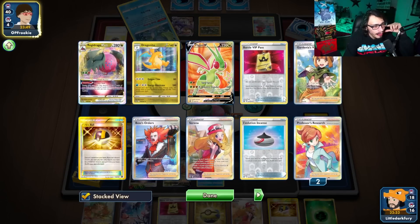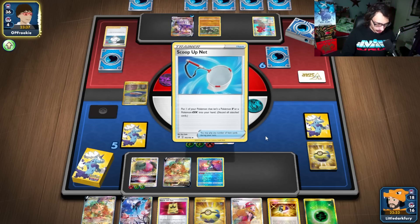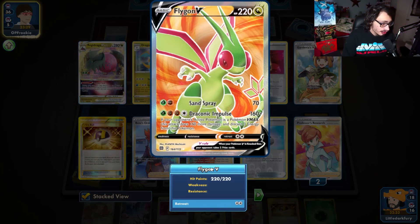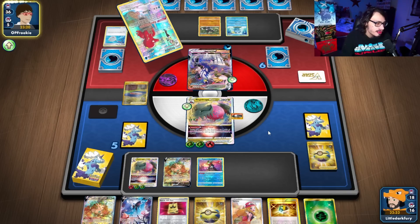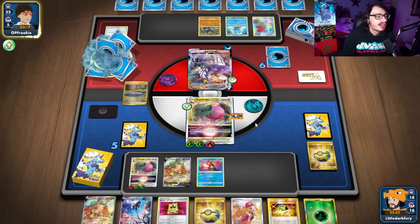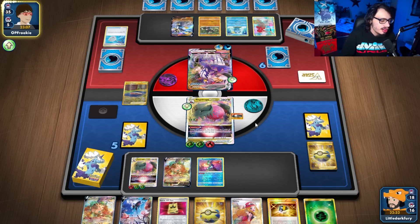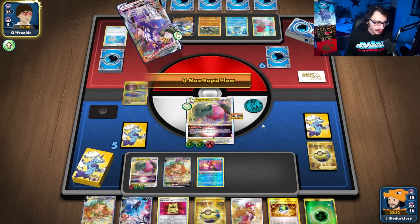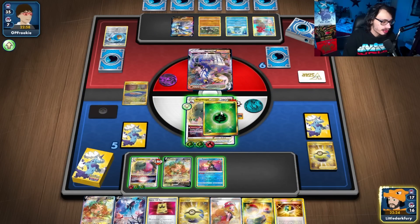Even though I kind of made a misplay there, I probably would've just gotten Evil Wincense with the Drago anyways. But whatever — I think we're just gonna Flygon them here and knock them out. I was hoping to find the Fire Energy. Perfect — we can shoot the Switch anyways. I could Serena the Urshifu on the bench and knock it out. I definitely think I'd just destroy my opponent here, just knock this out and put on as much pressure as I can. Even if they Roxanne me, I'm not super concerned.